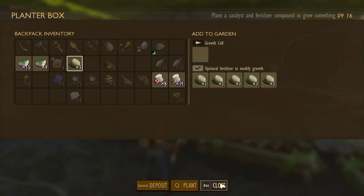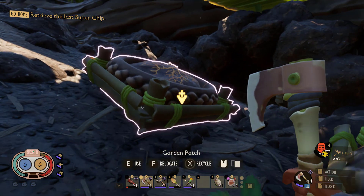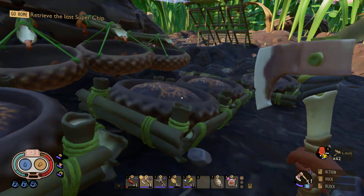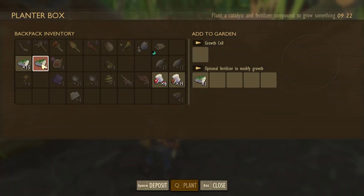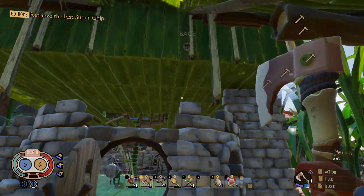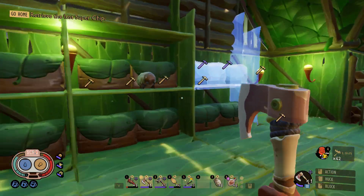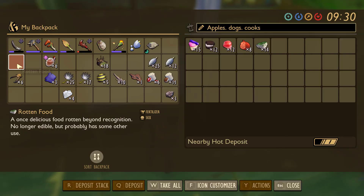This makes it to where things that are planted in here grow faster. And the other one makes it to where things that are planted in there have a higher chance of becoming bigger. It's not guaranteed to be bigger, but it does have a higher chance, which is really good. There you go. Go up here. Right here. Put that away.